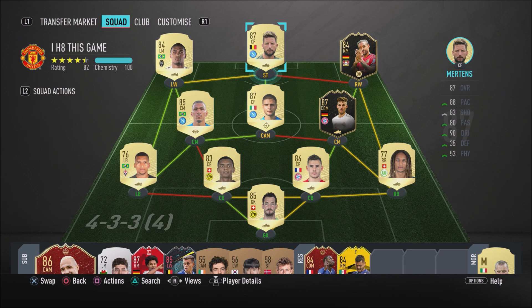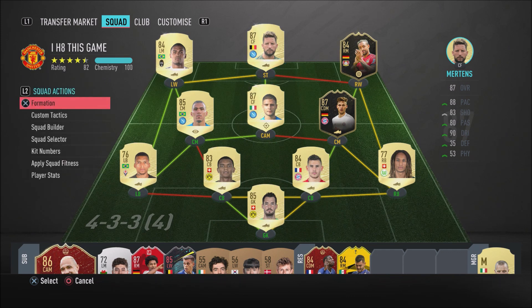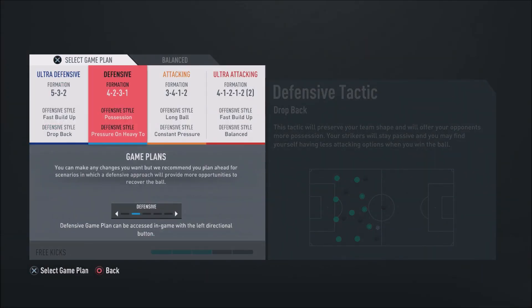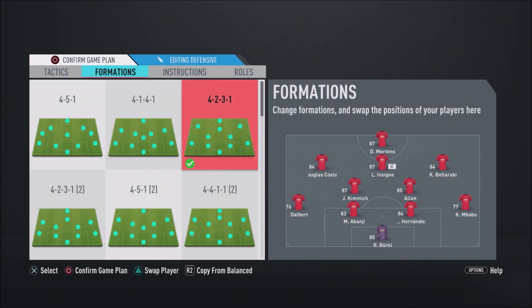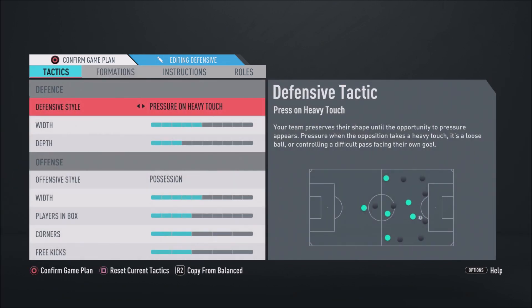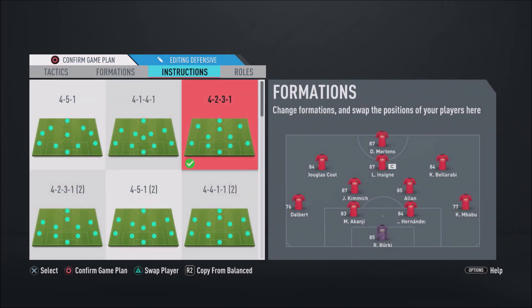Before I get into this Division Rivals game, I'm going to quickly show you guys the custom tactics, playing structures, and the formation I actually use — because I don't use the default formation with this team. As you can see we're playing the 4-2-3-1 formation: Dries Mertens up top, Lorenzo Insigne at CAM, Douglas Costa at left CAM, Inform Benarabi at right CAM, Allen as right DM, and Kimmich as left DM. In terms of defensive style we've got pressure on heavy touch, 5 bars of width, 3 bars of depth, and for the offensive style we've got possession, 5 bars of width, 4 players in the box, 2 corners, and 2 free kicks.